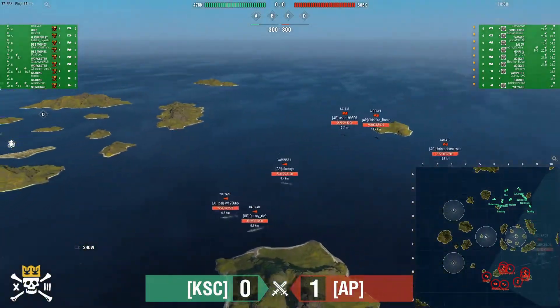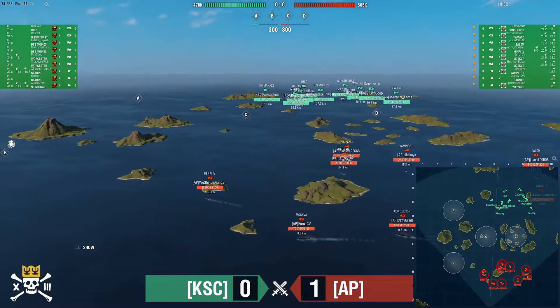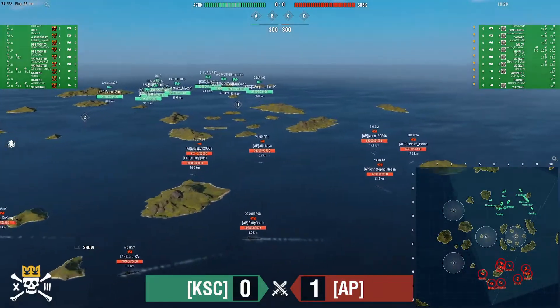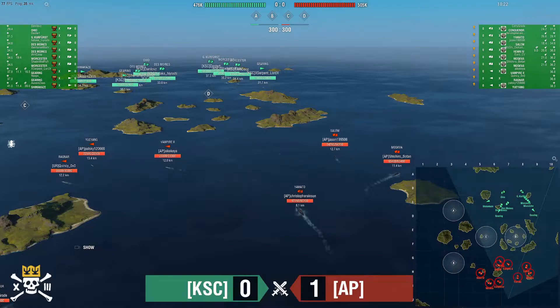Shimakaze is heading to A. On the side of AP, three DDs going to the middle — a slight change-up. Vampire heads to D, Yu Yang and Ragnar toward C, potentially going for a quick pick on any DD showing at C. Henri, Moskva, and Conqueror heading toward B.